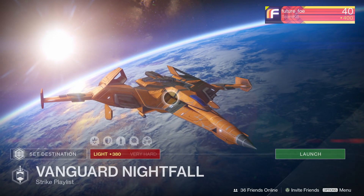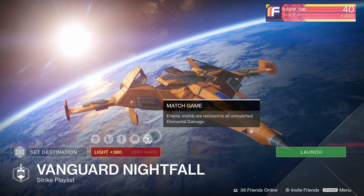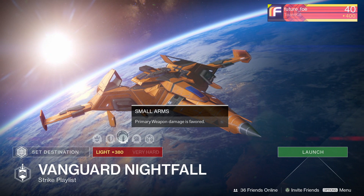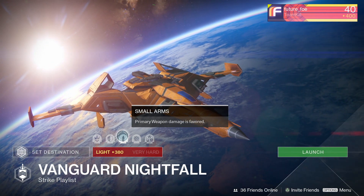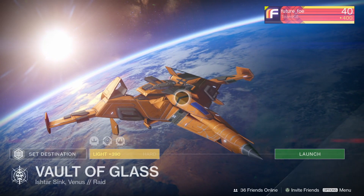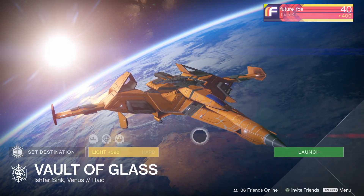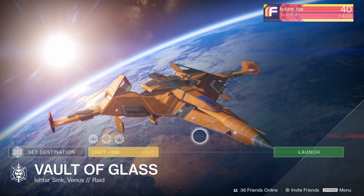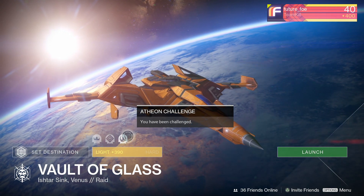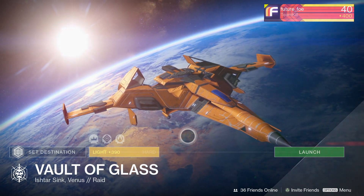For the Nightfall, we have the Dust Palace, and the modifiers are Berserk, Small Arms, Chaff, and Match Game. Despite the lack of burns, this is actually a pretty easy Nightfall this week, especially if you decide to bring in one of those new exotic elemental primaries. Finally, we have the weekly featured raid, and of course this week is the return of Vault of Glass, which means you have the Templar and Atheon challenges available to you. I'm not a very big fan of the Atheon challenge, and I don't really have another reason to complete it, so I might just end up skipping it this week.